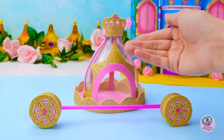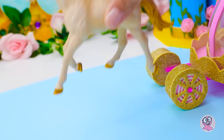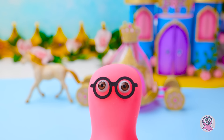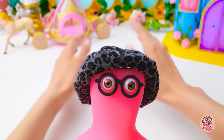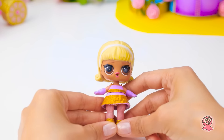Todo lo que queda por hacer es colocar la carroza en la parte superior. ¡Maravilloso! Cualquier princesa estaría orgullosa. El carruaje está listo, pero puedo pensar en una cosa más que hacer. ¿No crees que trabajamos muy bien aquí? No, estás olvidando algo, Sue. Es hora de un cambio de imagen.